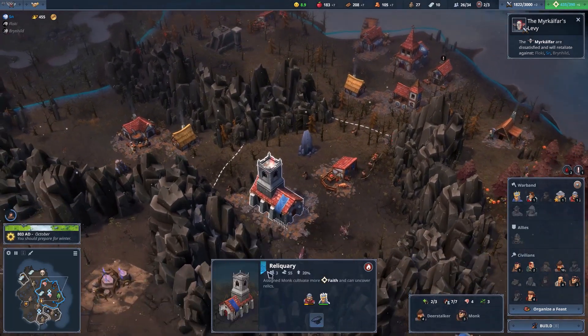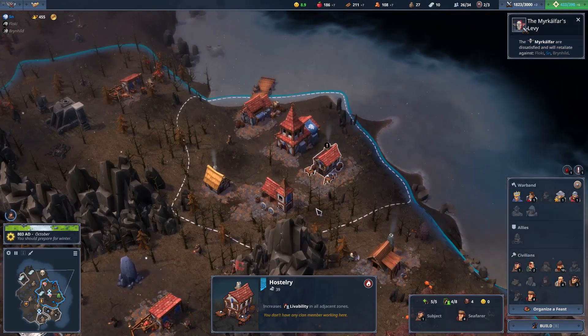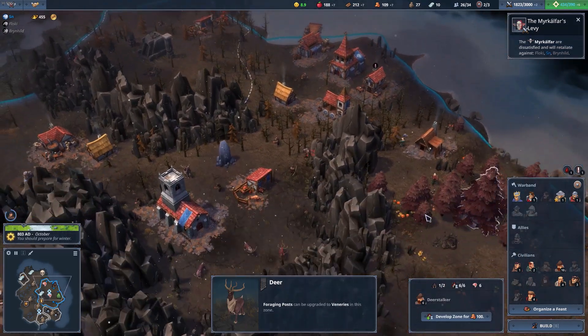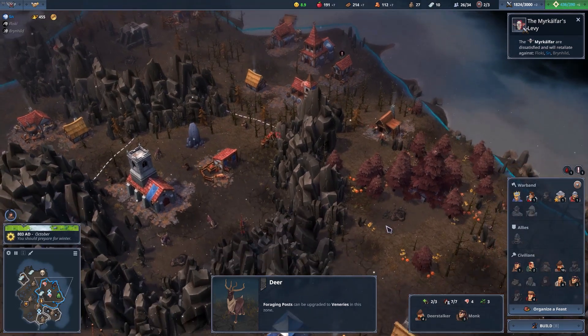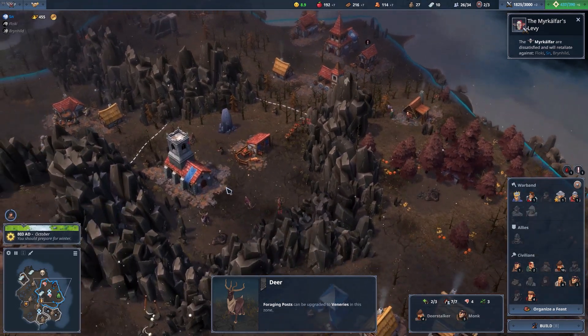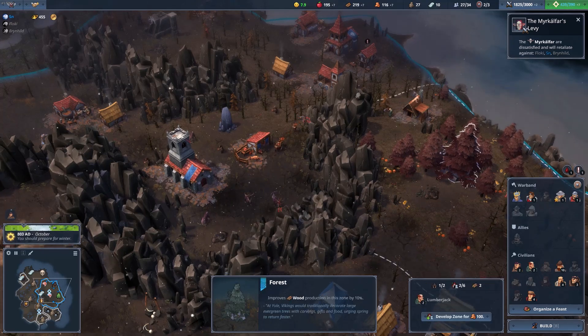We have our upgraded reliquary — this is a bar room as intended — and I finally did the hostelry. All of the adjacent zones are increased: this one has six, this one has seven. We're going to build a house as well so we can finally reach the beautiful number eight. Here we have a six again.